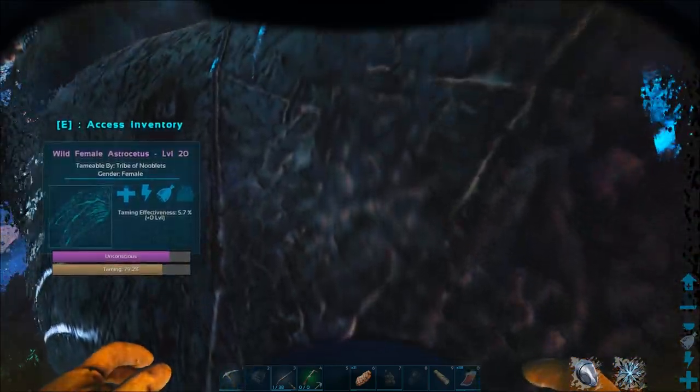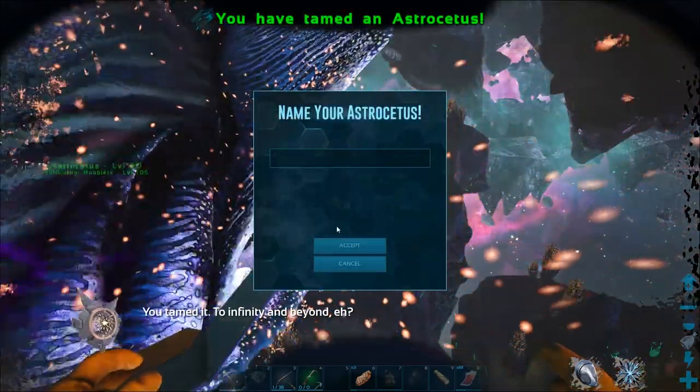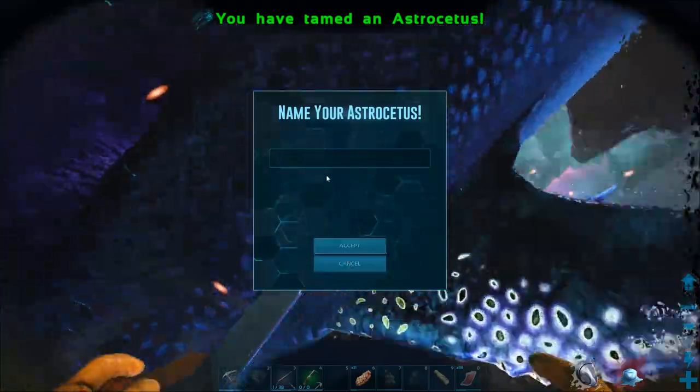I'll put the server taming multiplier up to times four to hurry things along. It's at 79% - one more kibble should do it. As you can see the efficiency has dropped down to 5.7 and we get no more extra bonus levels.